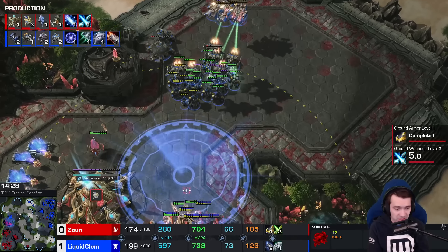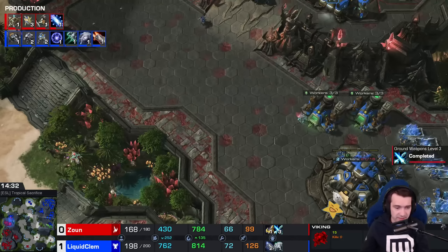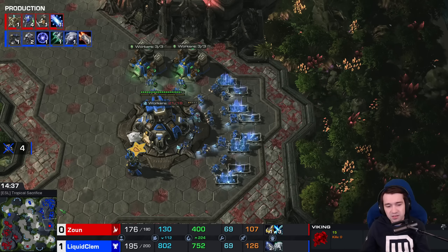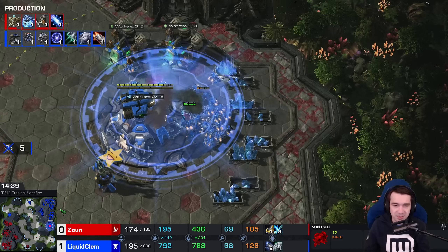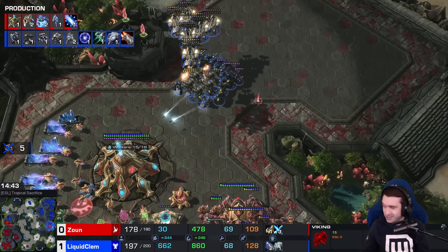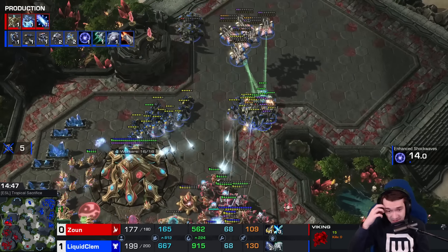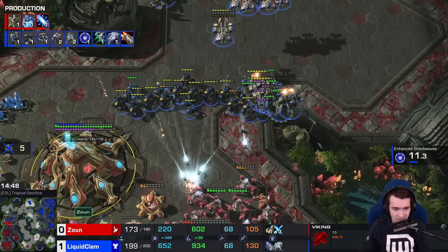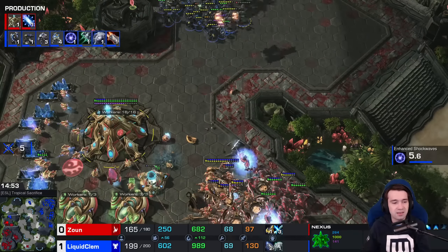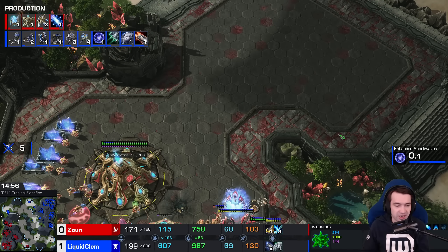More Disruptors wandering. A few Chargelots and those DTs at the back — DTs looking for an opportunity. No turret in the fourth base. Clem maintaining it — a scan used for the best he could hope for. Very easy to not be targeting SCVs. Vikings, EMP. Overcharge is on cooldown, about 30 seconds. Enhanced Shockwave is now done.